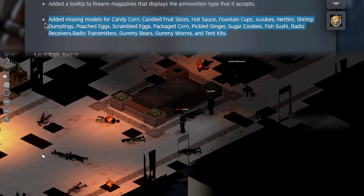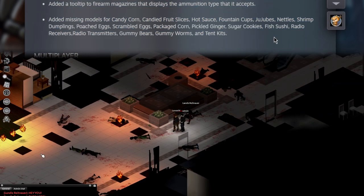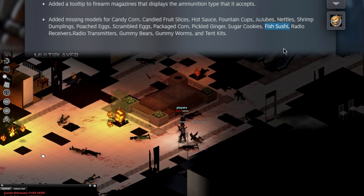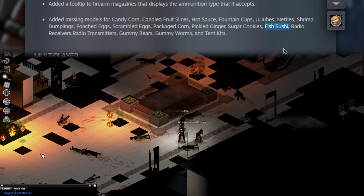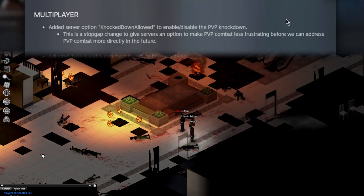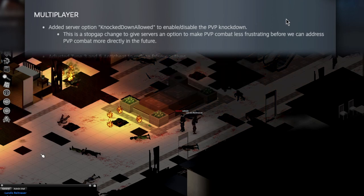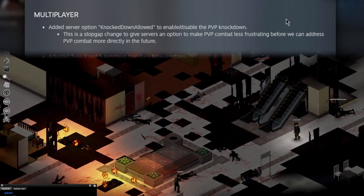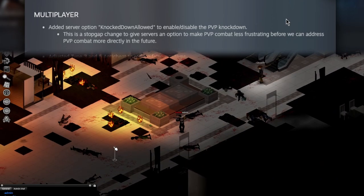They've added a ton of missing models for things I did not know were missing models, but I'm very glad we have a model for fish sushi now. When are we going to get shrimp sushi, IndyStone? And now we've got a lot of multiplayer changes that I personally enjoy — so far what I've read is just helping relieve stress for me as a server owner. That's poggers, let's get into that.